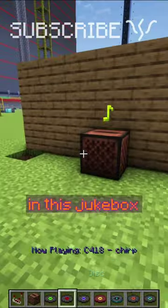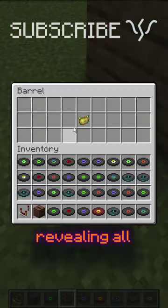If you put just the right disc in this jukebox here, a hole in the floor will open, revealing all the secret stashes.